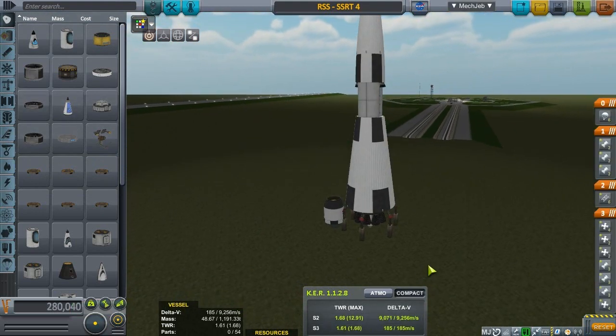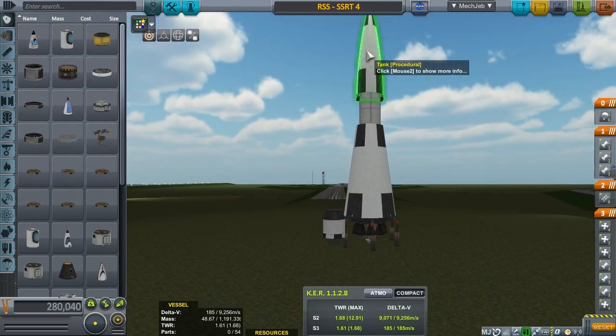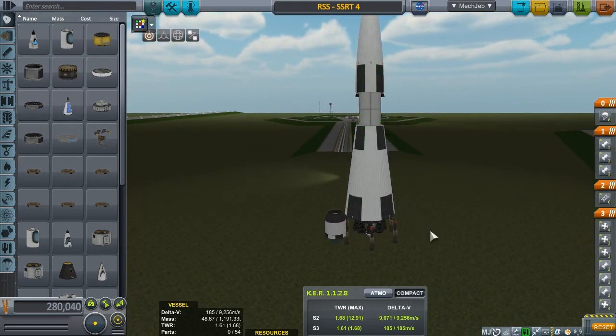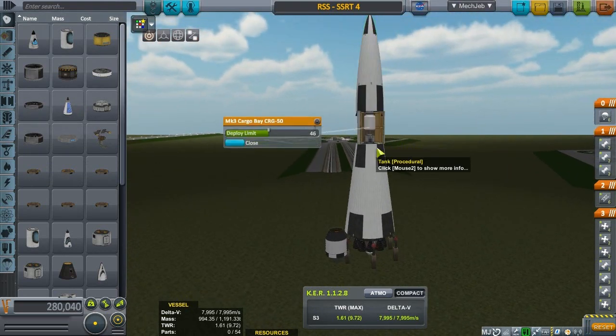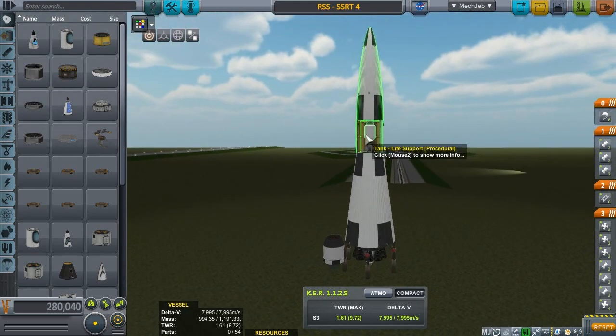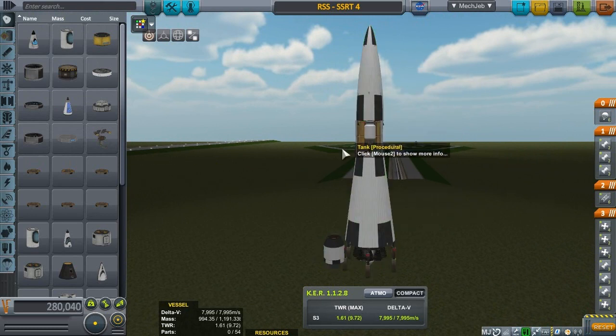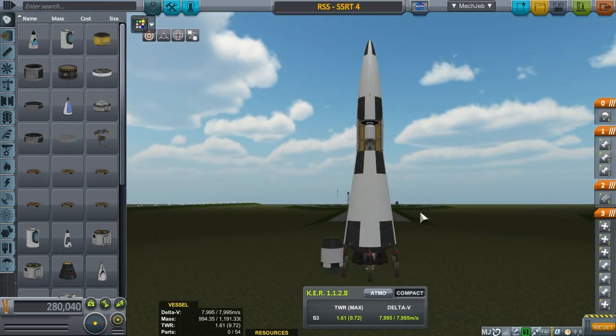RSS part 4 — this is the one that actually made it into orbit, just barely. It's a lot more slick and aerodynamic. I put a big fuel tank on top and a big fuel tank on the bottom with the payload in the middle. MechJeb says it's actually 9,300 meters per second delta-v with a TWR of 1.6. It's holding 30 tons — a typical payload to low Earth orbit for the Space Shuttle was 25 tons or 50,000 pounds, so this is basically a dummy payload.